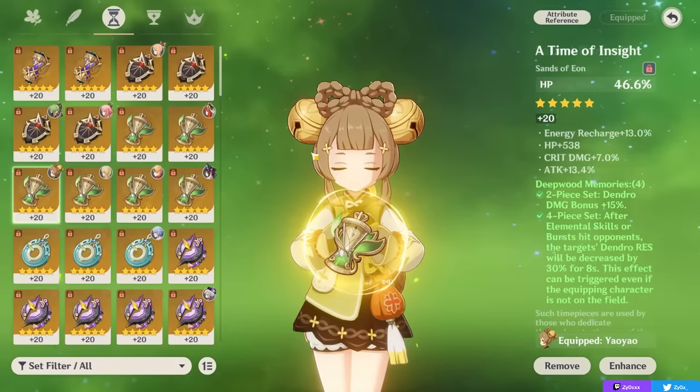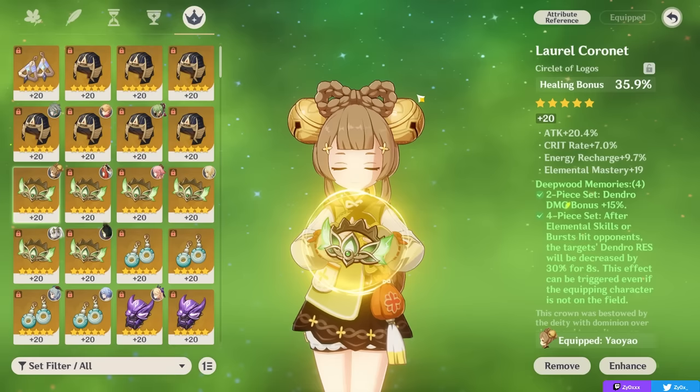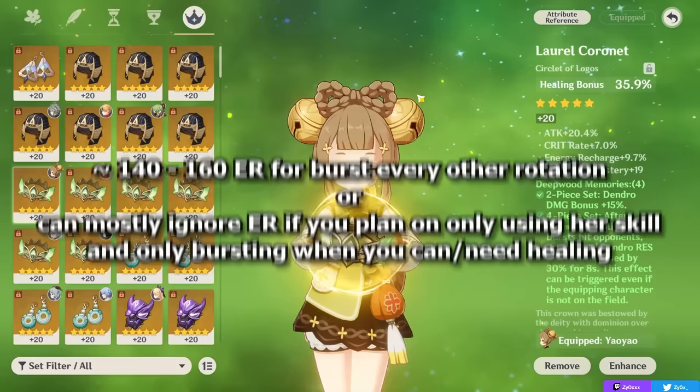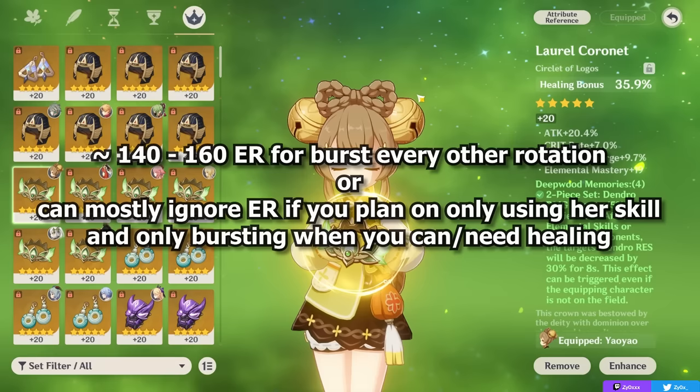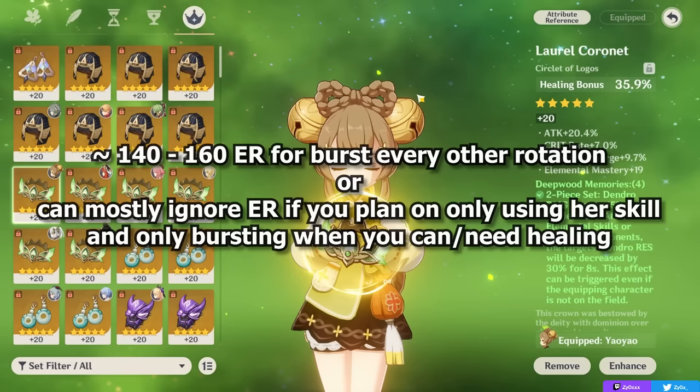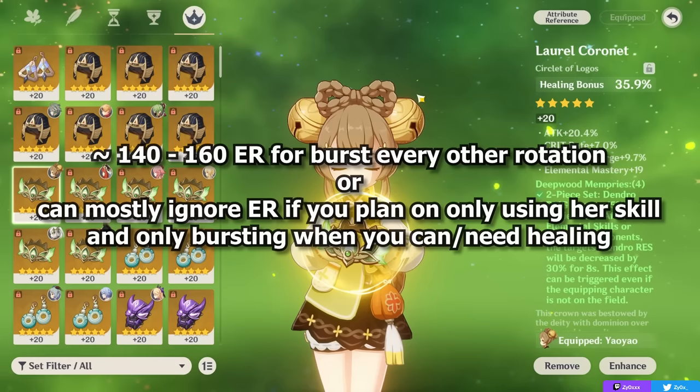How much Energy Recharge do you actually want on Yaoyao? First you need to determine how you're playing her, how often you plan on using your burst, and other factors that can reduce how much ER you need — like the support characters you're running and whether you have your second constellation. If you plan on using your burst every other rotation as a standard healer primarily using her skill, you can mostly ignore ER or get enough from your weapon like a Favonius, or go for around 140–160 ER for a comfortable amount. If you're primarily using her for her skill and only want your burst when you absolutely need healing, you might not need to focus on ER at all.